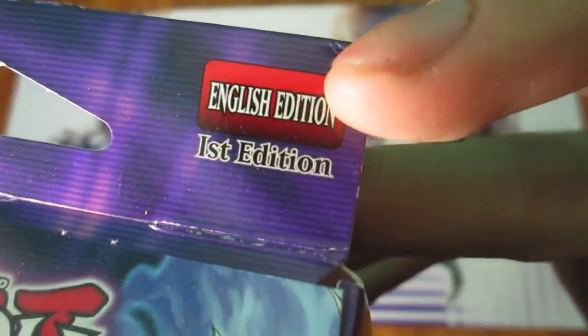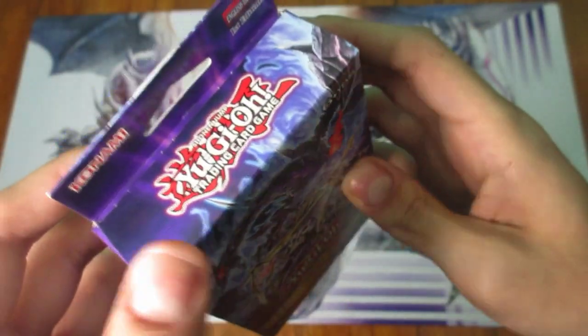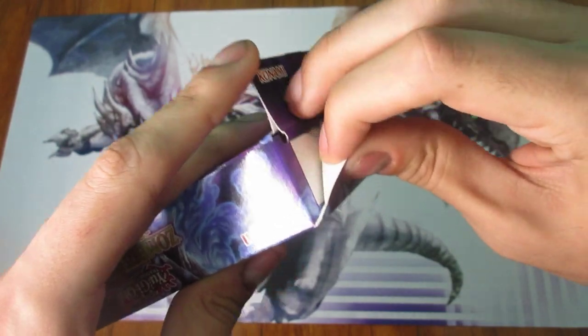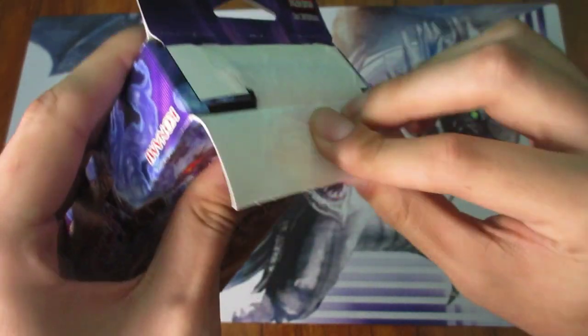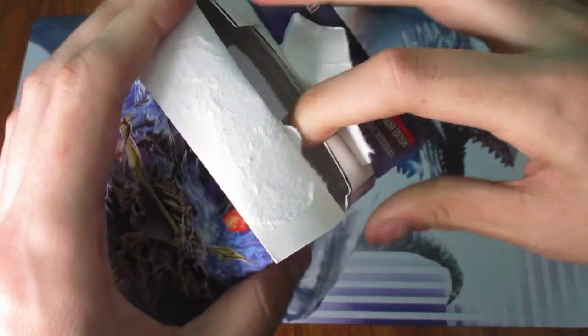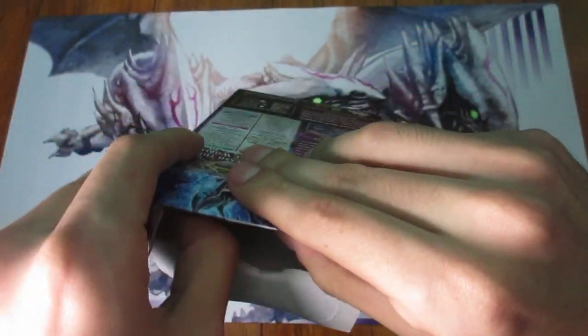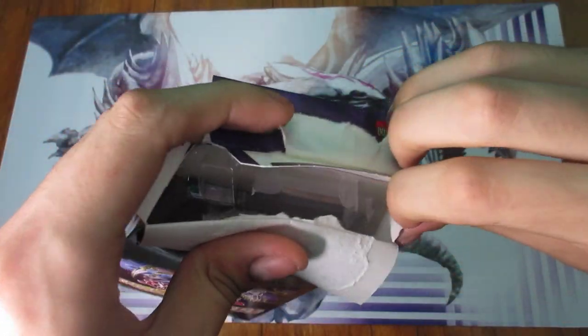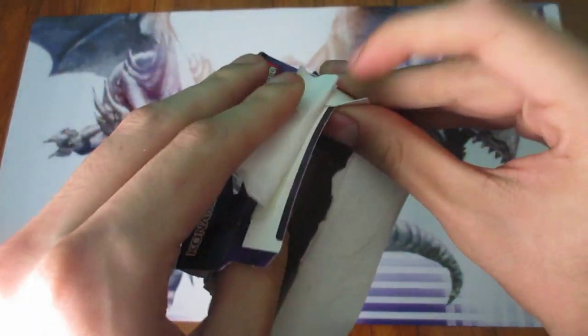This right here, as you can see, is a first edition version of this Structure Deck. Let's go ahead and open it. Like always, these decks come with a variety of things. I will quickly show off all of the stuff that are not the cards first — it only takes about two minutes — and then I will go ahead and show off the actual cards, which is the main reason why you would probably want to see this.